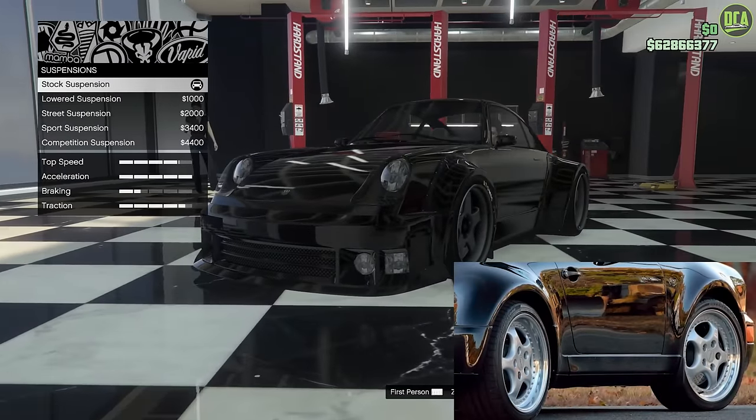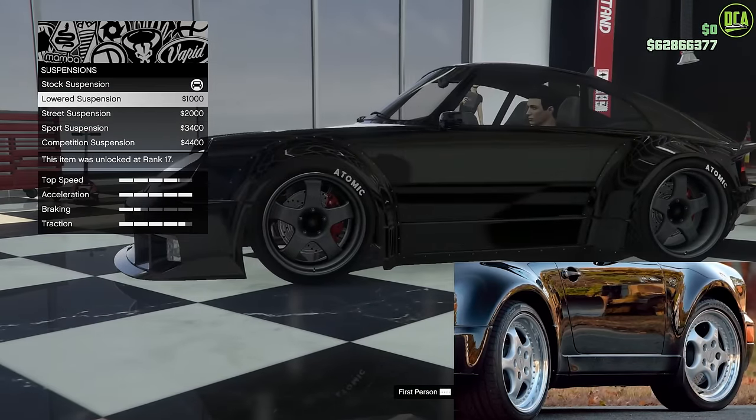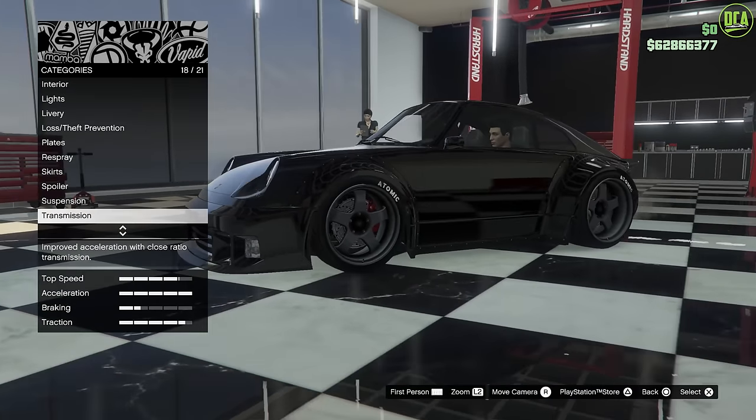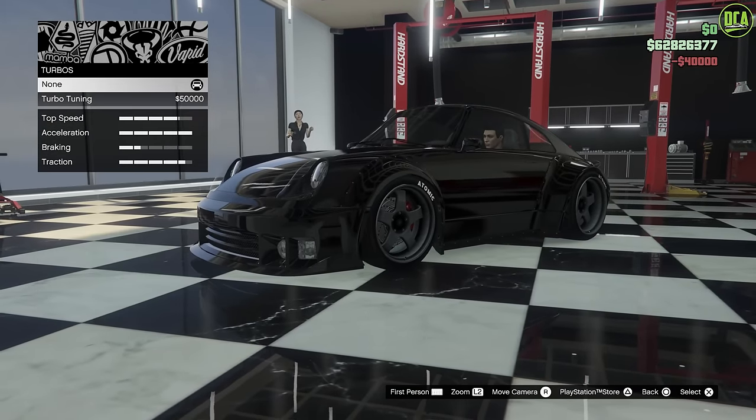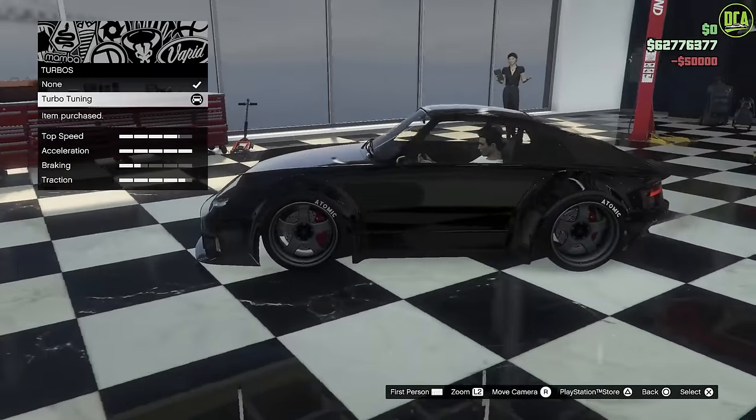For suspension — the real car had stock ride height. The Comet Retro Custom actually sits pretty low, so the closest is going to be stock. Transmission — we'll do that. Turbo — we'll also do that, because it is a turbo car in real life.